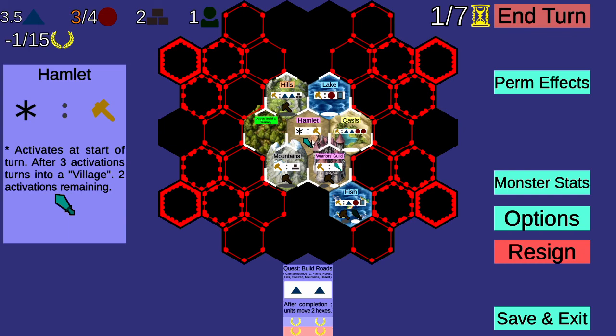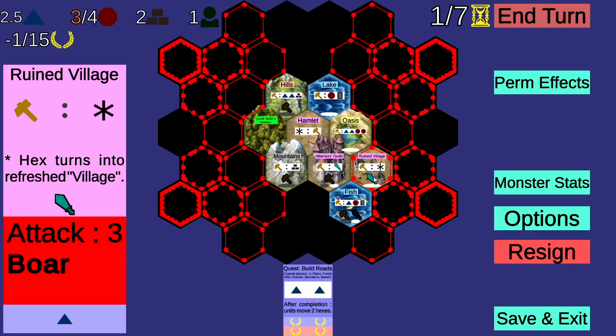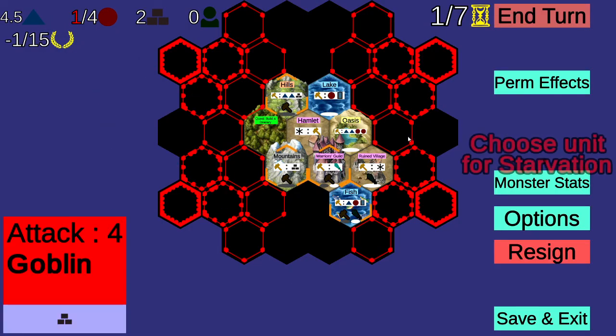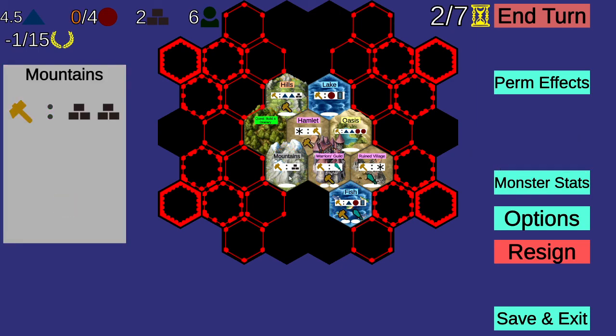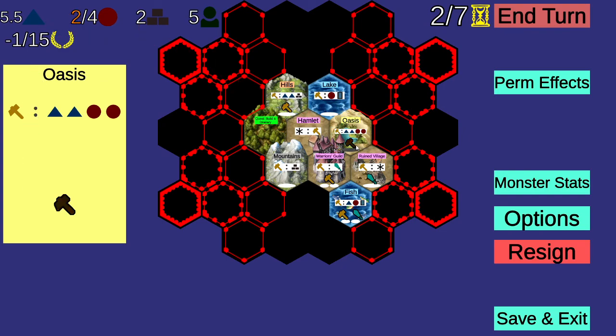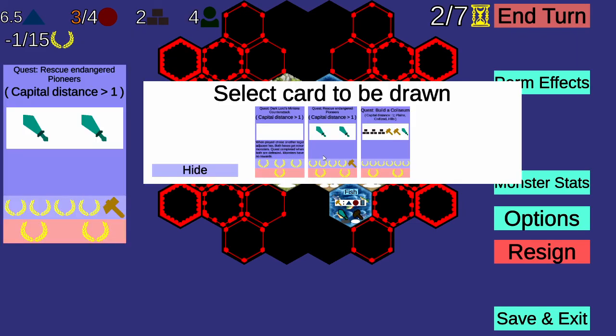Grab this guy — the warrior. Warriors! And bring him over here. Oh nice, a ruined village — that's really good. Oh, we're gonna have starvation, I guess. Didn't we collect enough food, I thought? Whatever. Pop him over to the oasis, collect the food in the oasis.